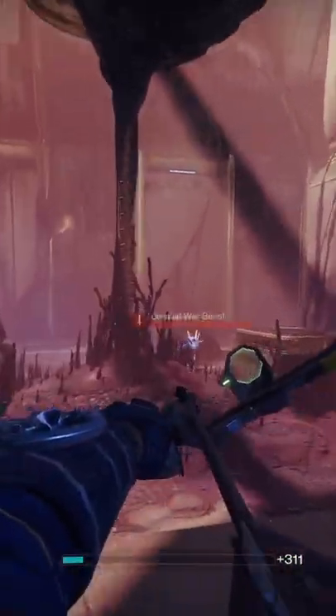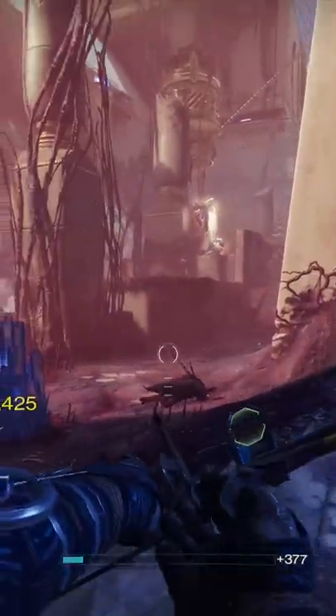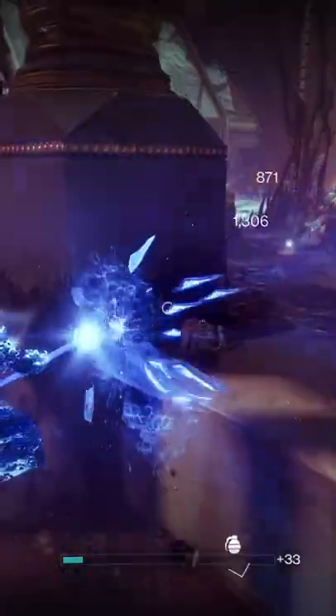If you've been playing the Destiny 2 seasonal activity, you know it's actually a hard and slow way to get vestiges of dread. But there is a better way — if you go to the Royal Pools, every minute or so a mini boss or small event will spawn that can drop a chest.